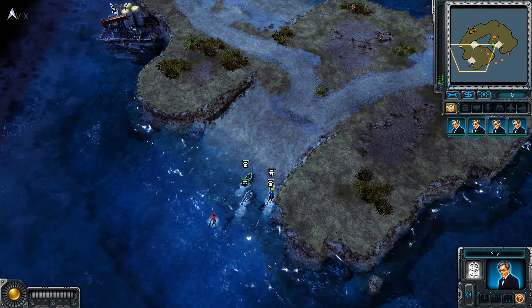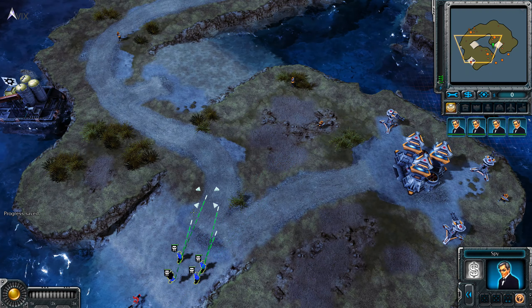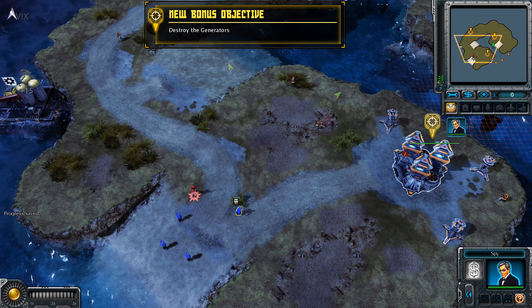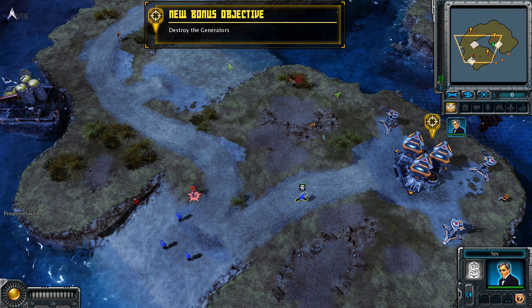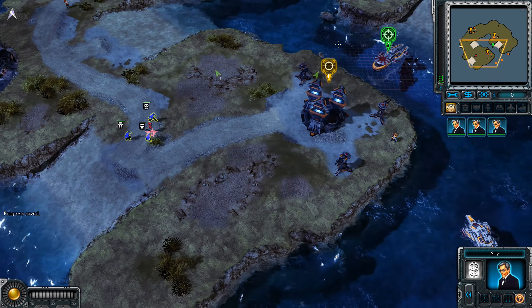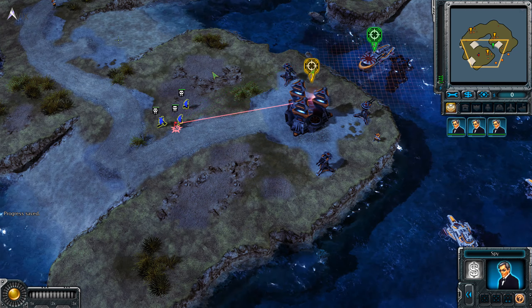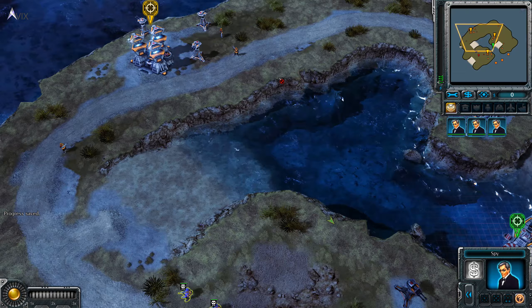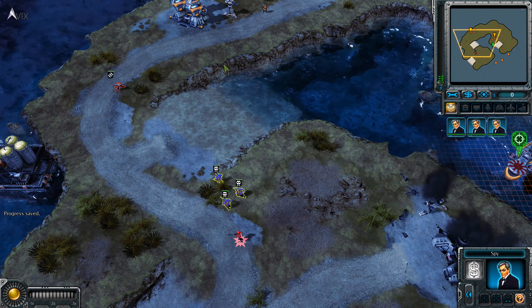Commander, the spies can take down the power to the guns, allowing Natasha to get close enough to destroy them. I'll make it out before I'm spotted. New bonus objective received. The Imperial radar ships in the vicinity allow the floating fortress to attack long-range targets. Destroy every radar ship. I have a radar boat in sight. Is it cowering behind a gun emplacement like a child? Wait here while I get to work.